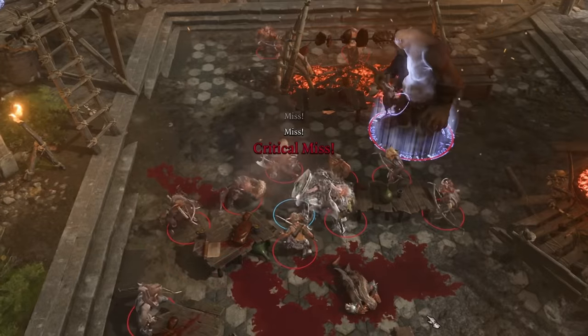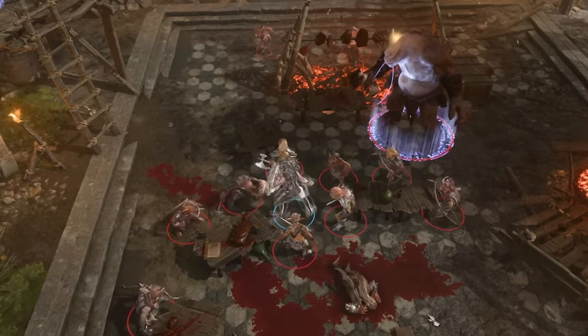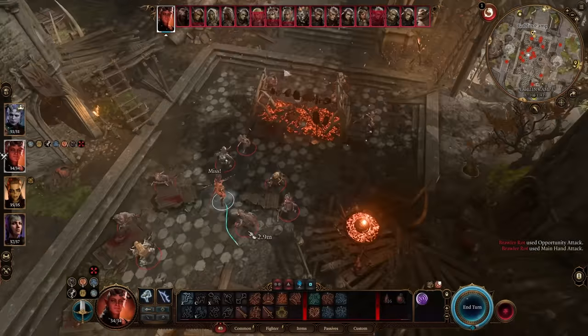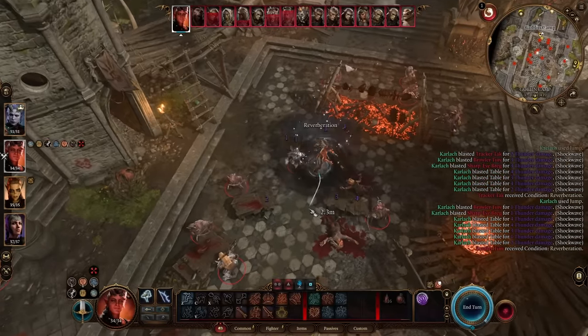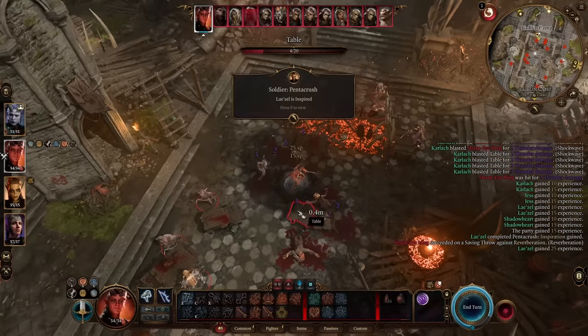Other than that, the build's pretty easy to play. You walk into a fight, nothing can land a hit on you, and you slap them around with your mace. Last but not least, we have the most screwed up of all of these builds, and the least OP out of all of them — but if you keep at it, the build is absolutely insanely broken by mid-game. This early on in the game, I would only call it semi-broken.